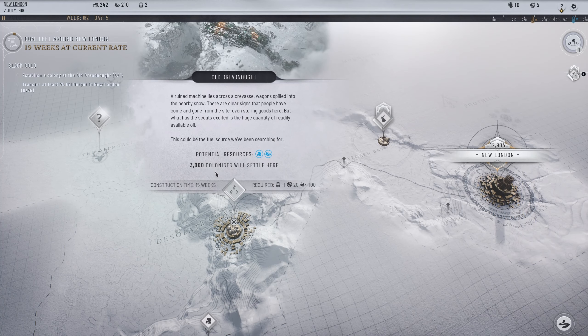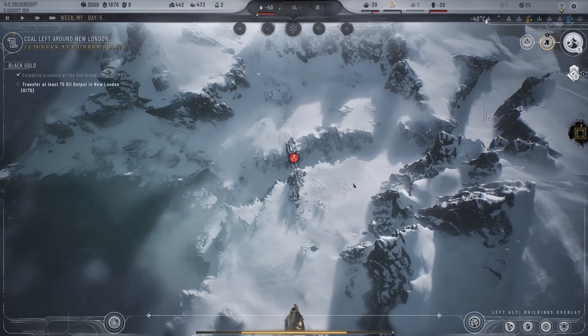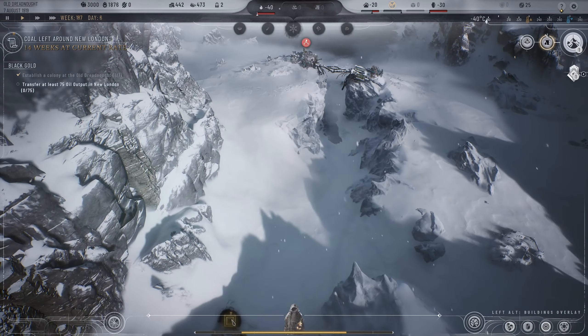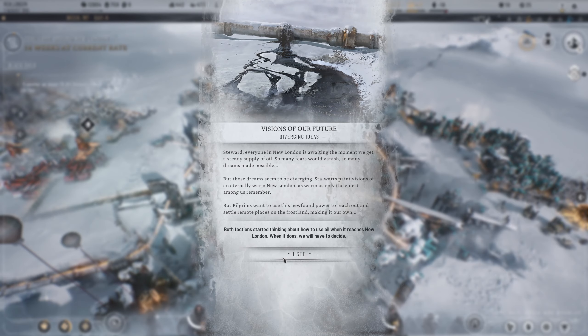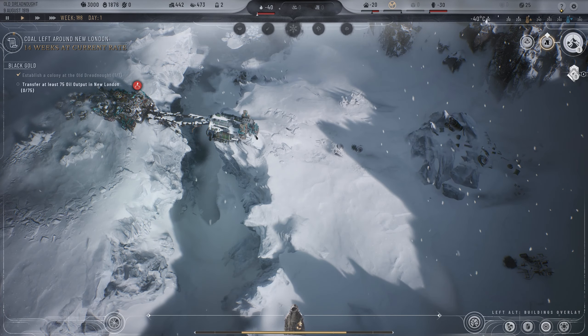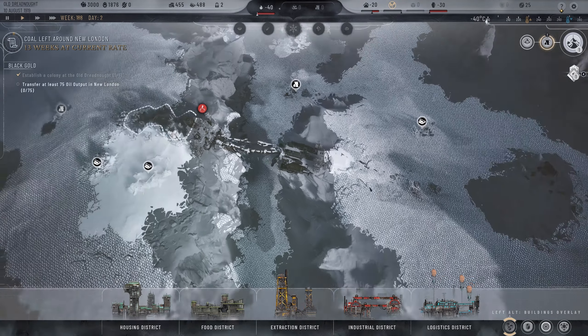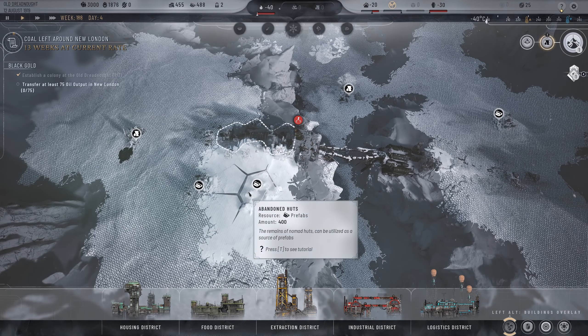The Old Dreadnought colony has a population of 3,000 and it looks like we have to start over. Everyone in New London is awaiting a steady supply of oil — so many fears would banish, so many dreams made possible. But the dreams are diverging: stalwarts paint visions of an eternally warm New London, while pilgrims want to use the oil to settle remote places on the frostland. They'll think about how we use the oil, but here it is nonetheless.